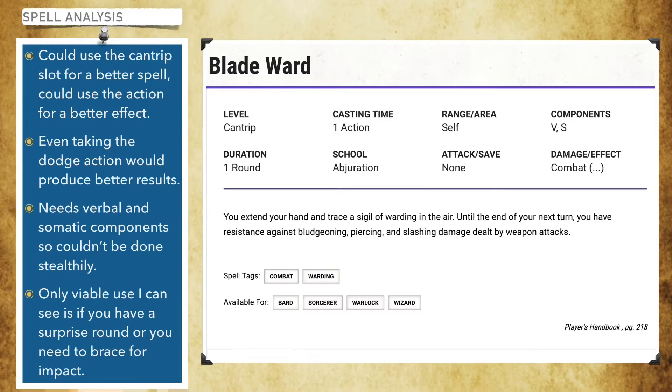It needs verbal and somatic components so it couldn't be done stealthily. If you have a surprise round or you need to brace for an impact that you know is guaranteed to come your way, it could be useful. It's a good example of what not to do with a cantrip.